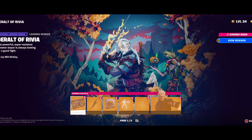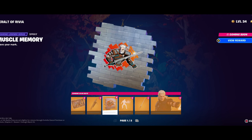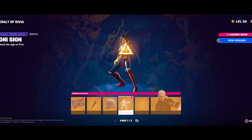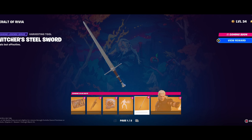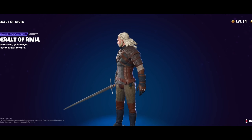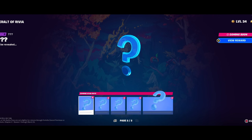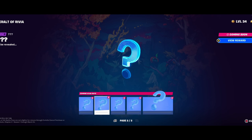And Geralt from The Witcher is finally in the game, which I've been waiting for forever. You get his awesome dual sword back bling with the crossbow, some stickers and sprays, and I believe this is the Igni sign — the fire sign, that's pretty cool. His pickaxe is of course his steel sword. And then there's Geralt in all his glory. I've been waiting for him for a while so I'll be running that skin quite a bit. It also looks like coming in 86 days there's a bunch more — there may be a version of his horse Roach as a glider, and maybe his medallion as a back bling.